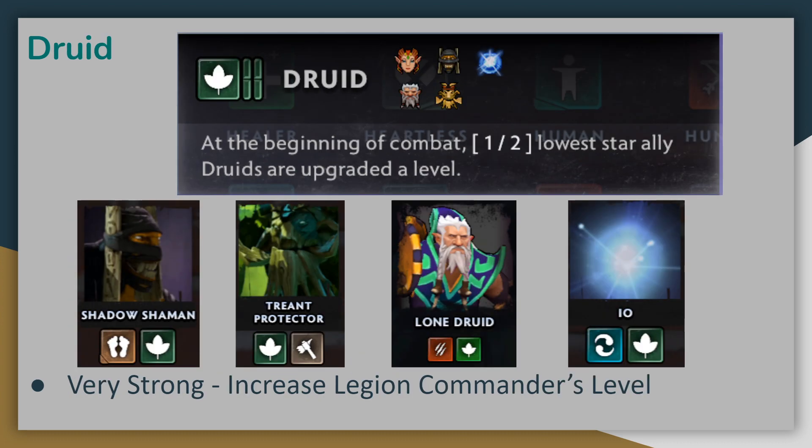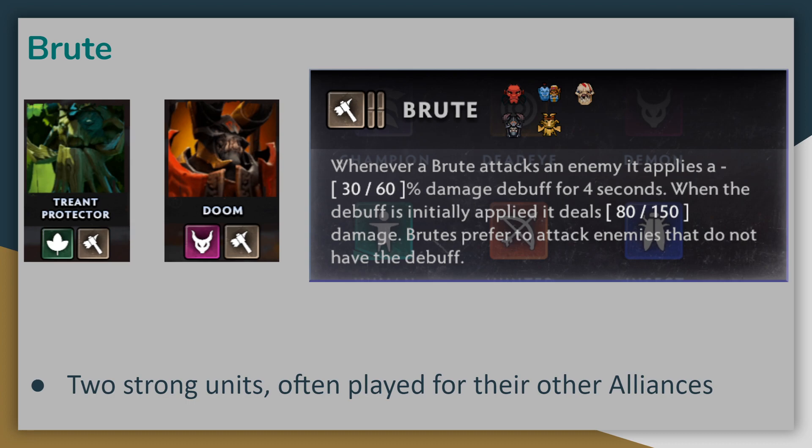Another important alliance is the Druid Alliance, especially in the early game. Druids allow you to possibly get an upgraded star level on Legion Commander, meaning a higher reward for winning duels. All of the Druids have very easy-to-complete secondary alliances, and Legion Commander is a great tether target for Io. The Brute Alliance is also very potent in the early game and is still quite effective later on against opposing assassins. Since Treant Protector and Doom are both such strong individual units with other valuable alliances like Demon and Druid, Brutes tend to make it into most Legion Commander builds come the late game.